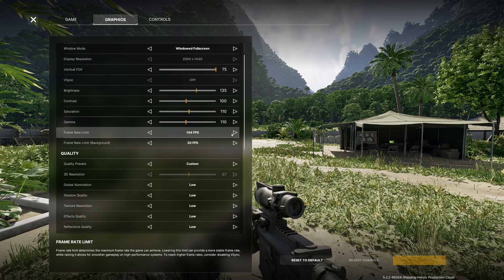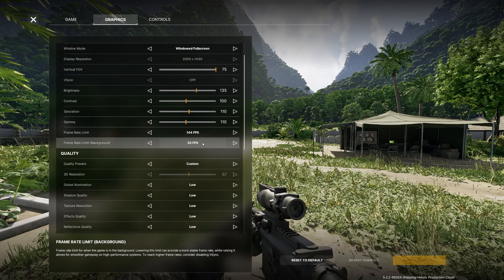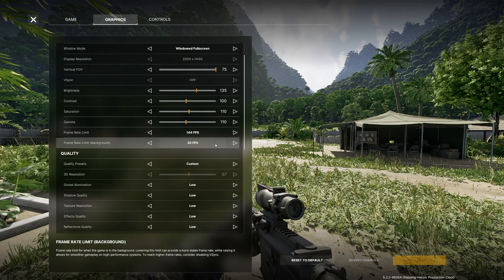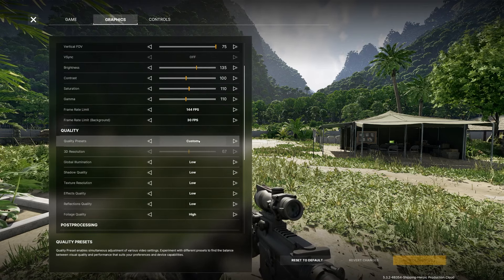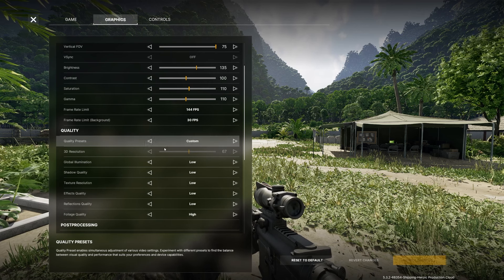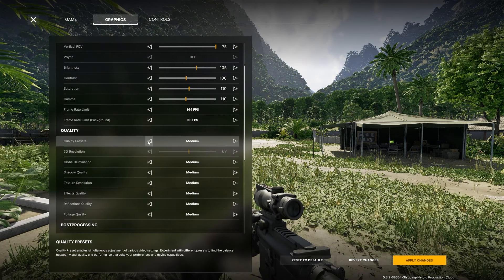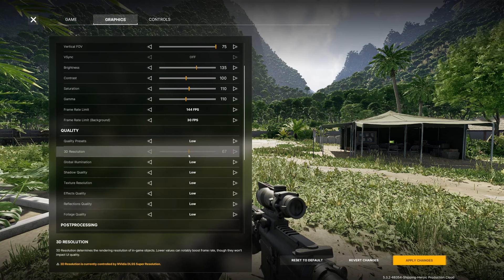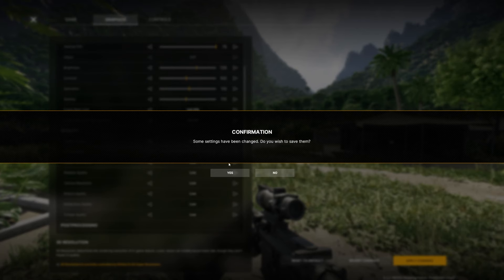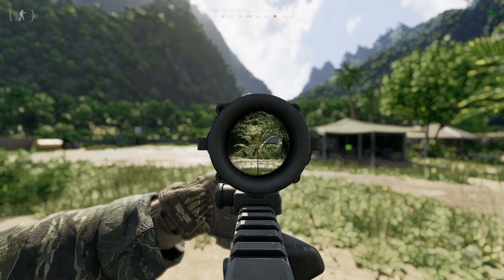My frame rate limit I cap at 144, though I still go over that sometimes. The frame rate limit background I leave at 30 frames, so when I'm not on the game it's still processing in the background without using full resources. I go ahead and set the next option to low — you'll see why in a moment, because flicking through settings is really tanking performance while I'm running Streamlabs.